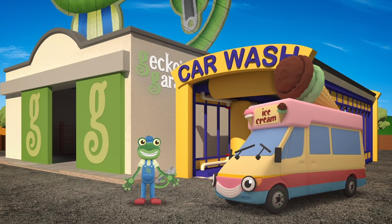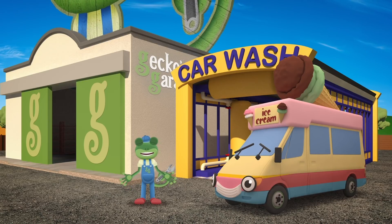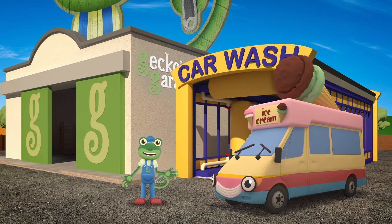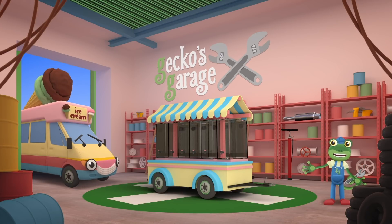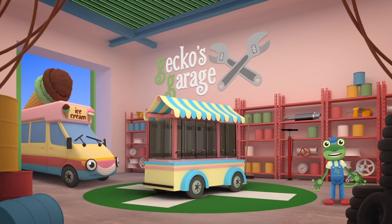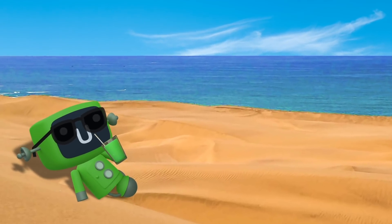Hello Vicky! Vicky the Ice Cream Van's visiting us today too. She's looking for something new to sell to people at the beach. Ice creams and lollies are okay as a treat, but Vicky wants to sell something a bit healthier as well. Come inside the garage Vicky and I'll show you what we've got for you. Check out the Rainbow Smoothie Trailer 3000. It can hold six different types of smoothie made with yummy, healthy fruit. It's the perfect drink to cool people down during a hot day at the beach.